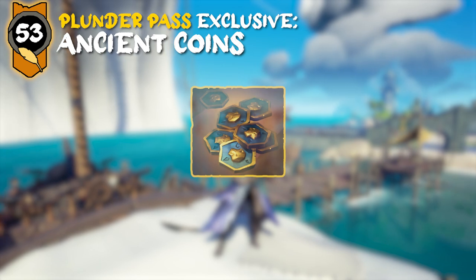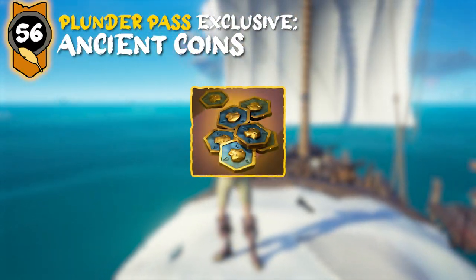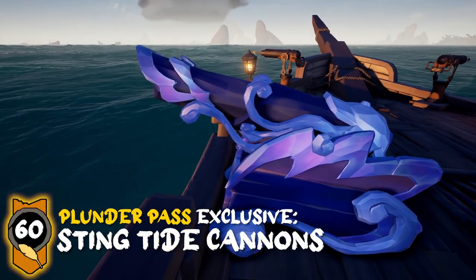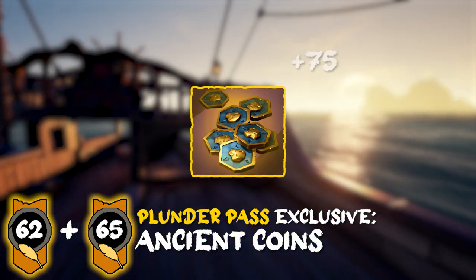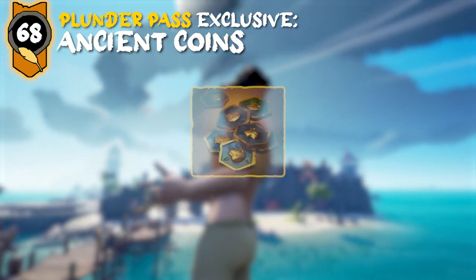Level 53, which is Plunder Pass only, will be some more ancient coins. Level 55 is the Prosperous Privateer boots. Level 56 is some more ancient coins. Level 60 will get you the Banana Beret hat, and with the Plunder Pass, the Steamtide cannons. For level 62 and 65, these are both Plunder Pass exclusive rewards, which are ancient coins. At level 66, you'll earn the Prosperous Privateer gloves. Level 68, which is Plunder Pass only, is some ancient coins.